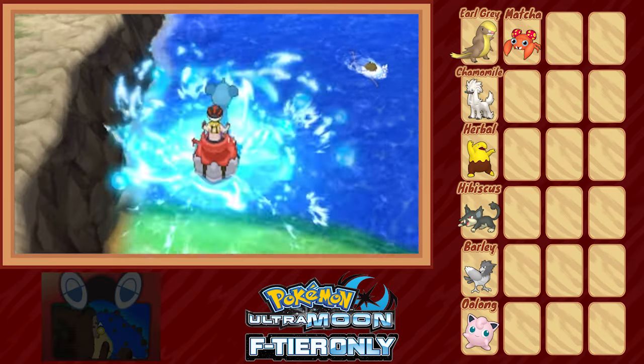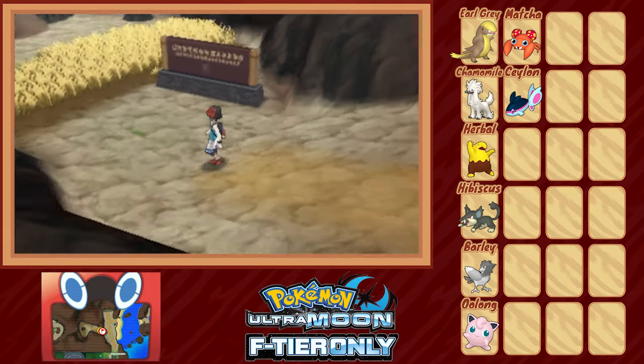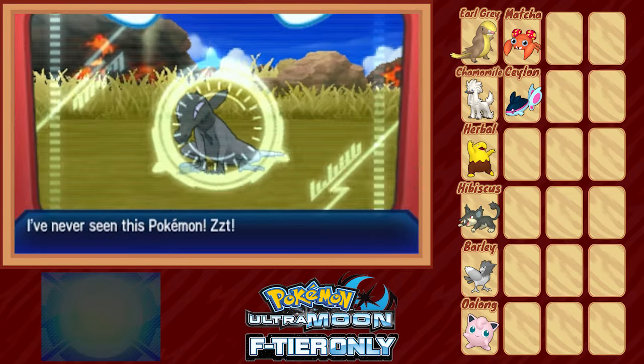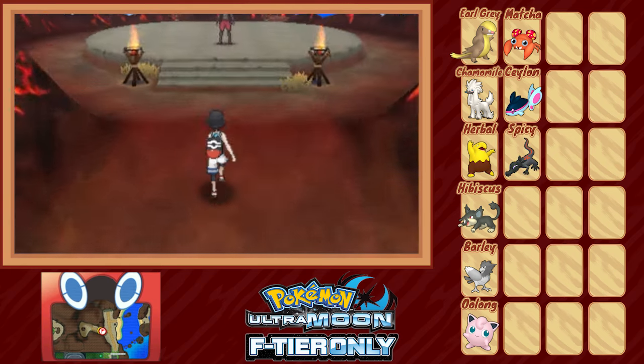With that out of the way, we find our next encounter on Route 7 — Salon de Finneon — and one more on our way to the next trial that I didn't include in our original tier list but definitely fits our criteria: a male Salandit we named Spicy. I caught him mostly as a joke, but hey, you never know. And then we're at the top of the volcano.